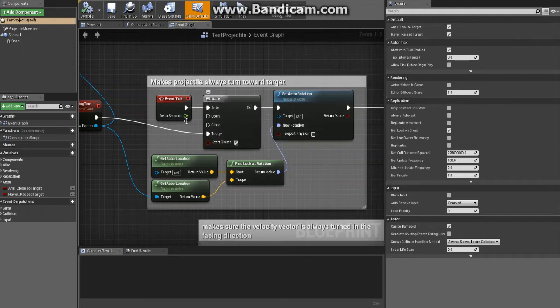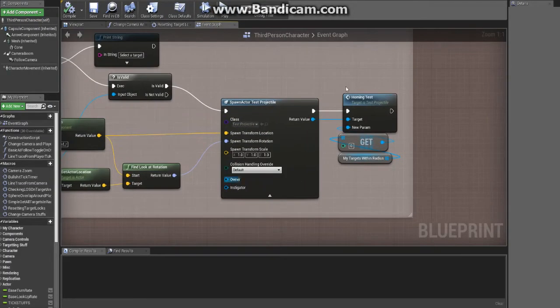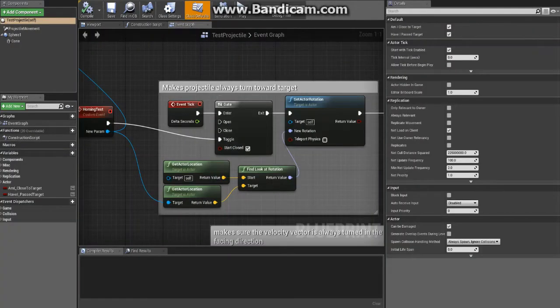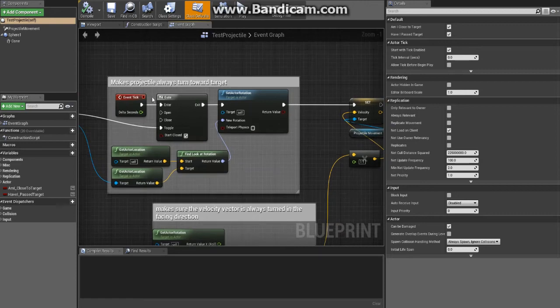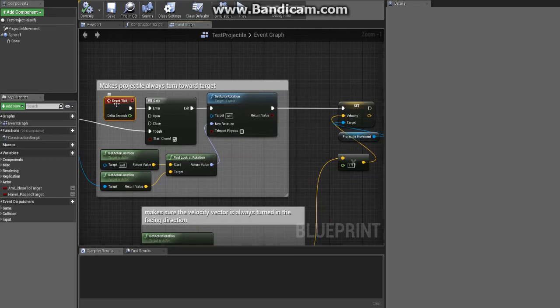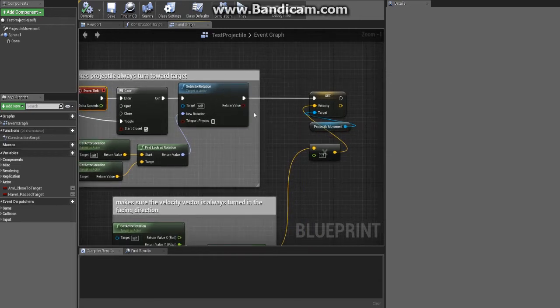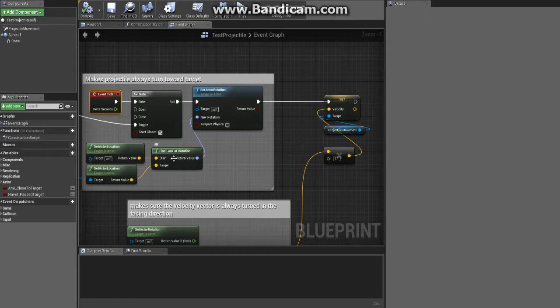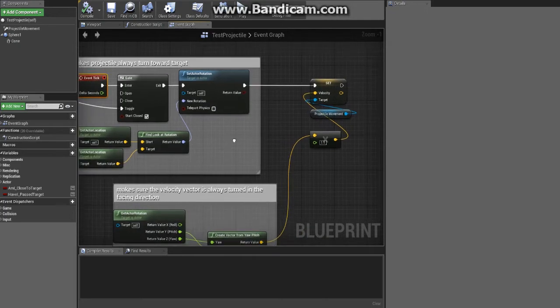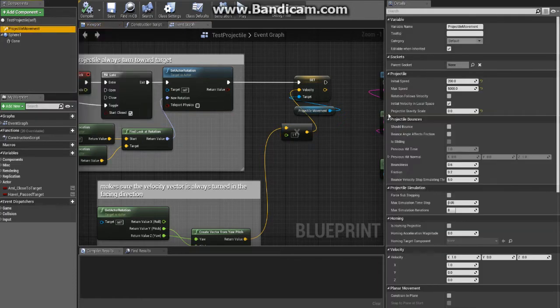When the signal to fire comes in, it toggles a gate open — and it can only do it once, because each time you hit the fire button in the character blueprint it spawns a whole new actor. So on the event tick — which could be a timer or whatever, but event tick is probably the most reliable for smoothing out interpolation — it comes in and sets the projectile orientation to always look at the actor.